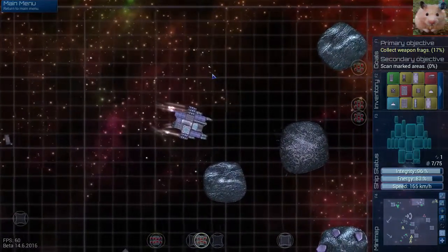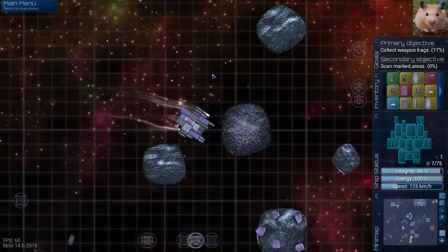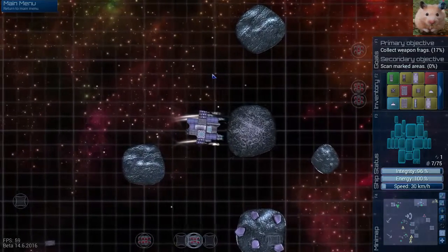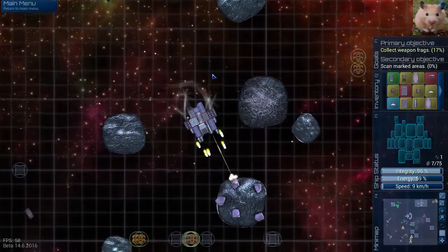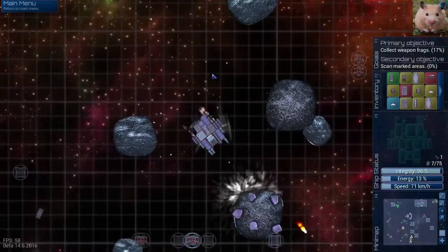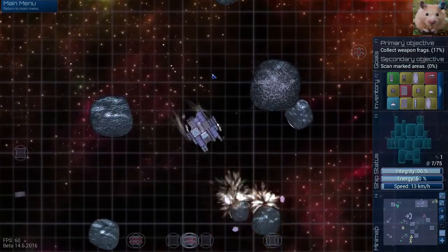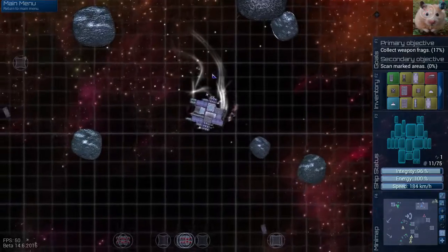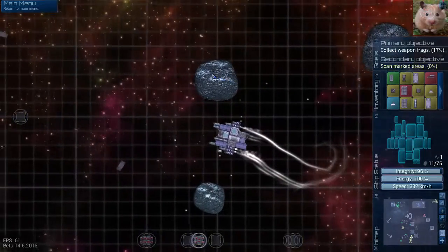I wonder if my ship is damaged — let me try to nudge an asteroid away. Okay let's see what happens. I'm watching the integrity bar on my ship when I push. That's not too bad, so I can nudge that and let it float. This is the rock that I want here — this one's got the resources on it. Resource collected. My ship is a little tricky to maneuver right now because I did lose one thruster, so I have to kind of overcompensate a little bit.